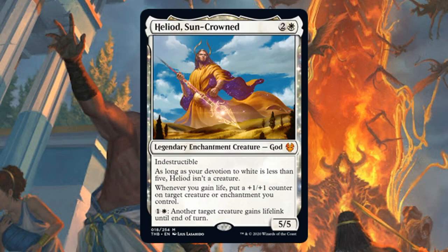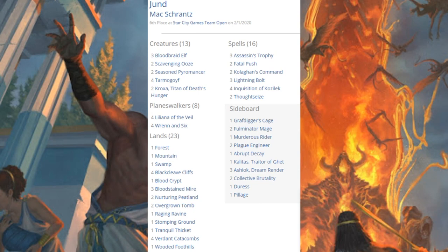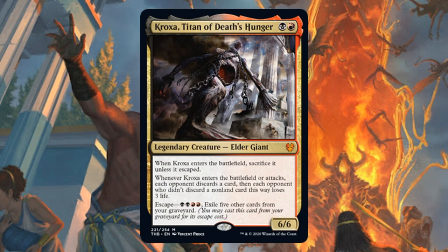Sixth place team was playing good old Jund. The core pieces you still see here are things like Tarmogoyf and Scavenging Ooze, Bloodbraid Elf, Wrenn and Six, Liliana of the Veil — but we do get a card from Theros Beyond Death in here: two copies of Kroxa, Titan of Death's Hunger.